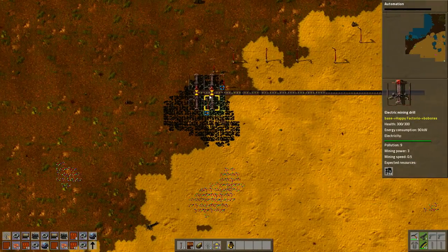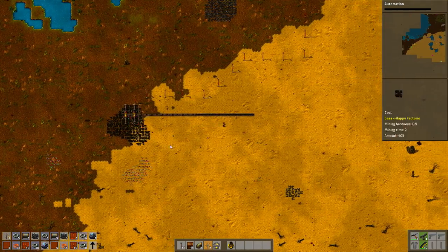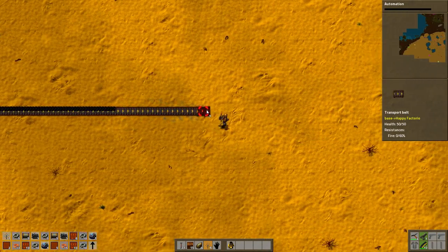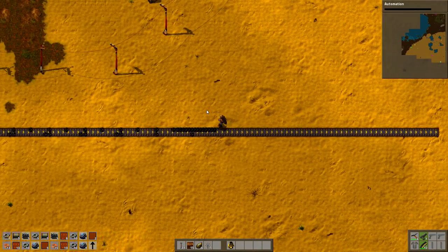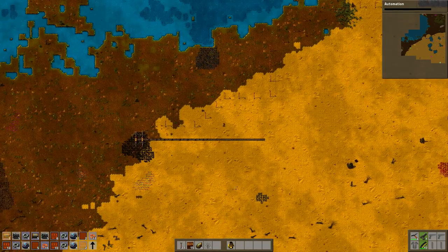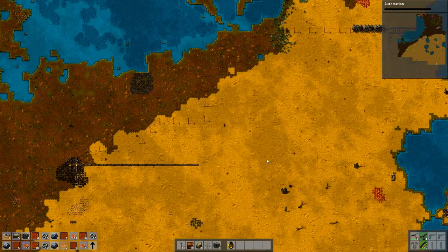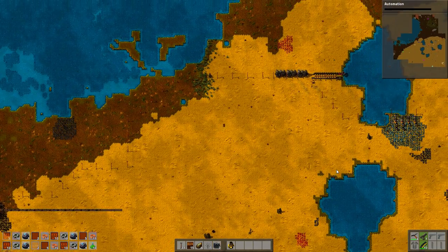Let's save on everything we can. We have to go a bit further. I'm just going to carry the coal all the way to the chest for now, because it's going to take a while until this is actually connected. Well, not that long I guess. So what's the next step after that?